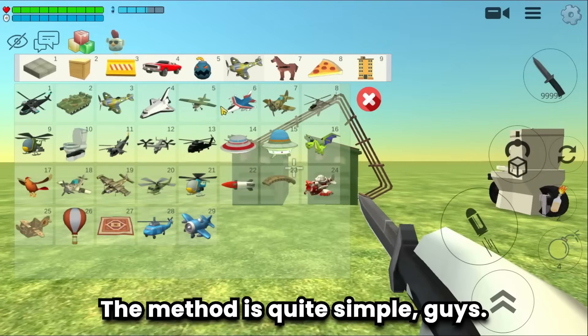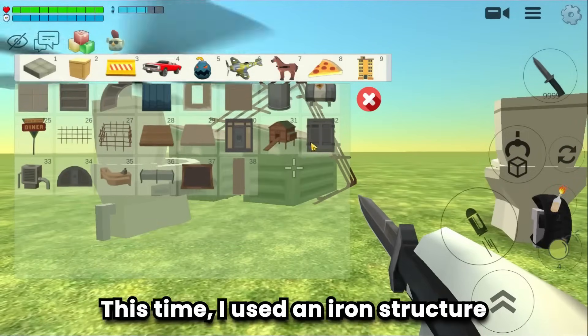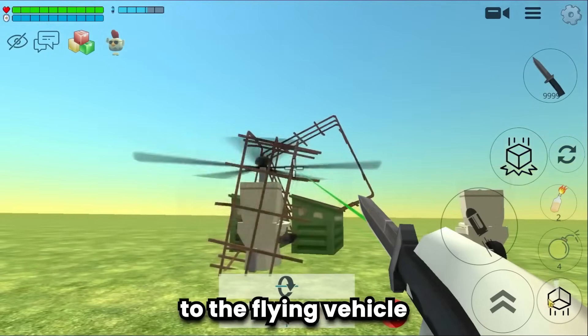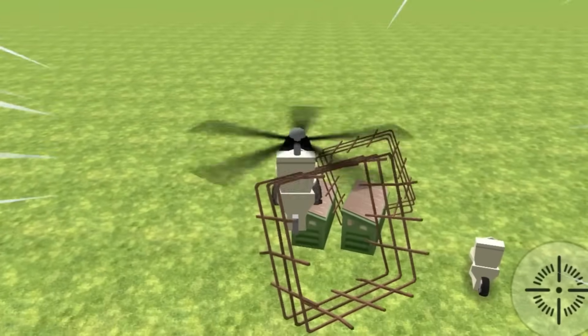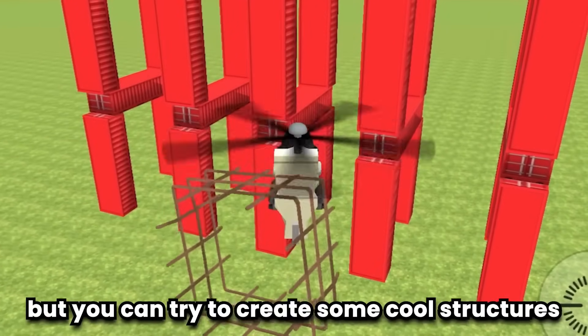Here's a bonus trick — make stuff fly. Use an iron structure, position it so it can attach to the flying vehicle, and try it. You can create some cool structures with this.